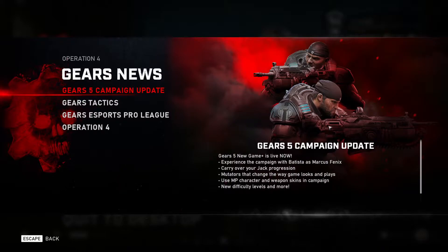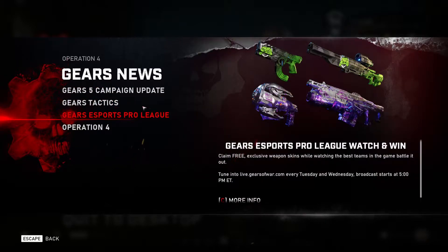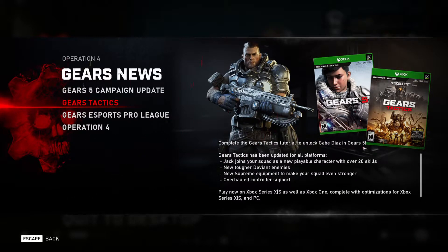They have also brought out Inconceivable and Iron Man difficulty, so I might try and do a run through of Inconceivable, but I probably won't upload the whole thing. In terms of Gears Tactics: if you complete the tutorial — which I think is the first two missions — you will be able to unlock Gabe Diaz as a playable character in Gears 5. That's going to cover all the things that came with Gears Tactics, but I'll cover that in another video one to two days after this one.